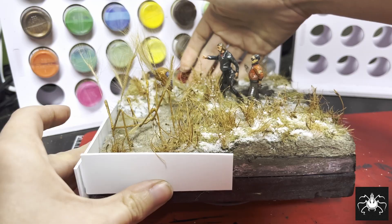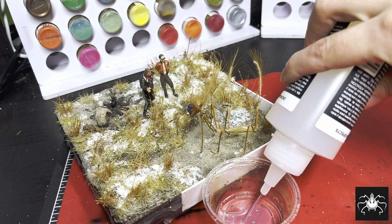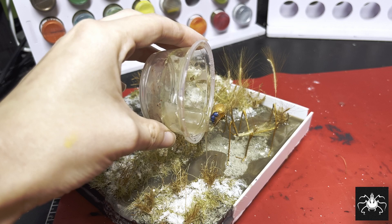Then I'm going to use some Vallejo Still Water and a few drops of murky water tint, mix it together, and lightly pour it where I want it. One thing to note about this stuff: it takes about 24 hours to dry and it's prone to cracking, so it's best to pour in very thin layers if you need depth.